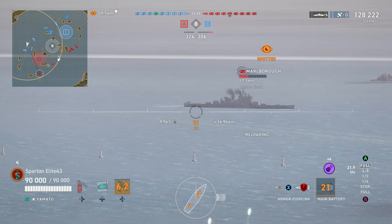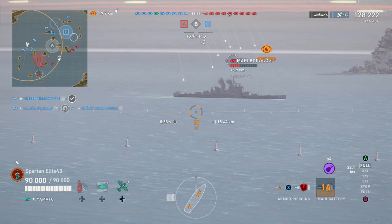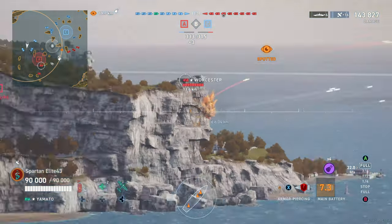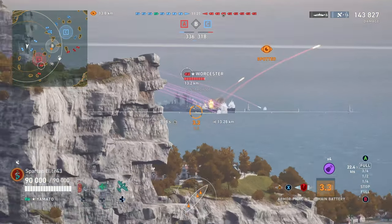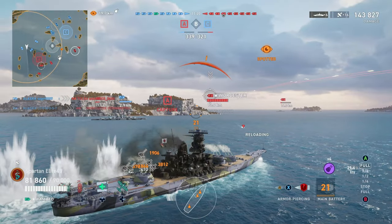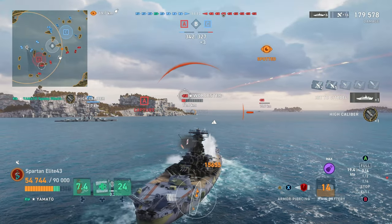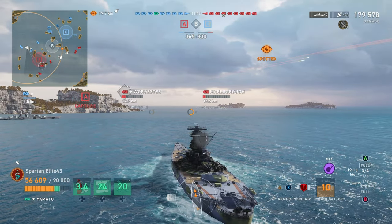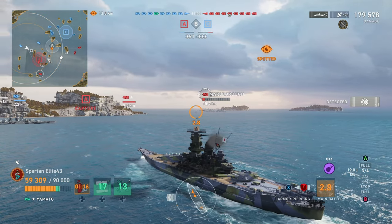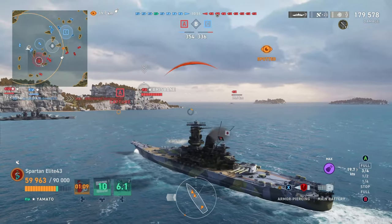We're going to go ahead and take another shot. This Marlblur is just sitting here begging for it, so why not? We take the shot and they spread out a lot — none of them hit a citadel, unfortunately. Now we do have Arthas back, and this Worcester is absolutely begging for it. We turn towards the Worcester, get our guns ready, fire, and hit the Arthas button. 20% more damage is busted. Just like that we're at 179,000 with seven citadels. Why is the Yamato so bad?